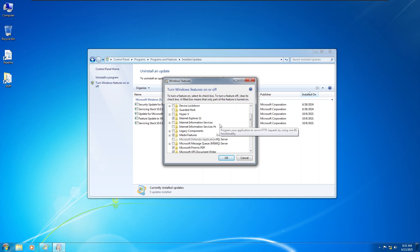To turn a feature on, select its checkbox. To turn a feature off, clear its checkbox. A filled box means that only part of the feature is turned on.